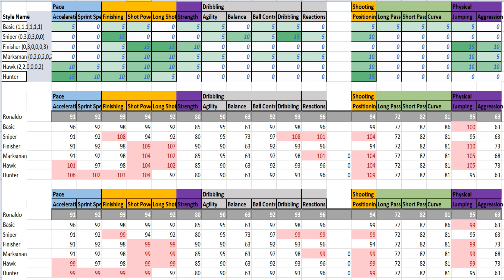If we compare Hawk versus Hunter and look at finishing, it's the very same as Hunter. If you use Hawk, he will be just as good in shooting as he would have been on Hunter. Hunter gives plus 3 for shooting and Hawk only plus 2, but on pace he's pretty much the same on Hawk as on Hunter. So basically, Hunter is a very bad choice for the chemistry style on Ronaldo because the maximum value for any attribute is 99.